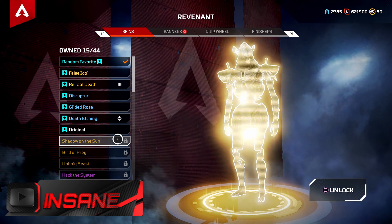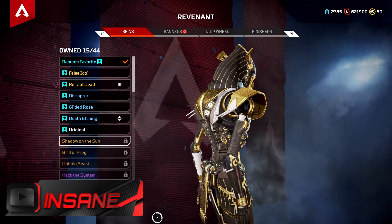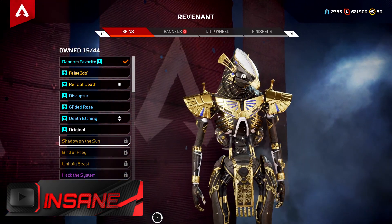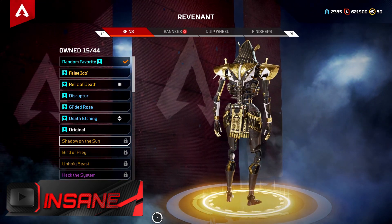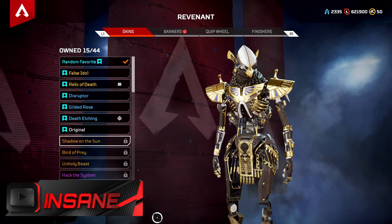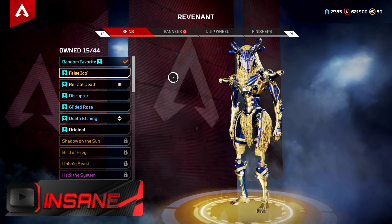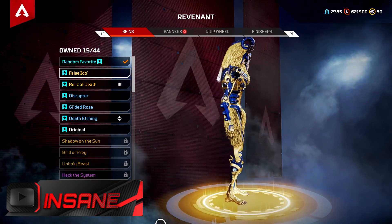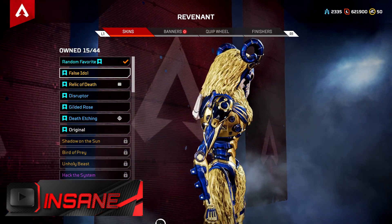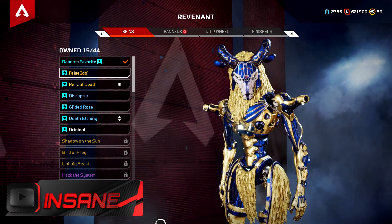Moving on to the insane category — this is where the prime skins are. Shadow on the Sun is an epic skin and I love it. When Revenant first came out I really wanted to craft this skin but didn't have enough crafting metals. The gold and black make it such an amazing skin. Force Idol is the one I went for as my first Revenant skin to craft. I simply love the gold, the blue, and the amazing face mask and hair that Revenant has in this insane skin.